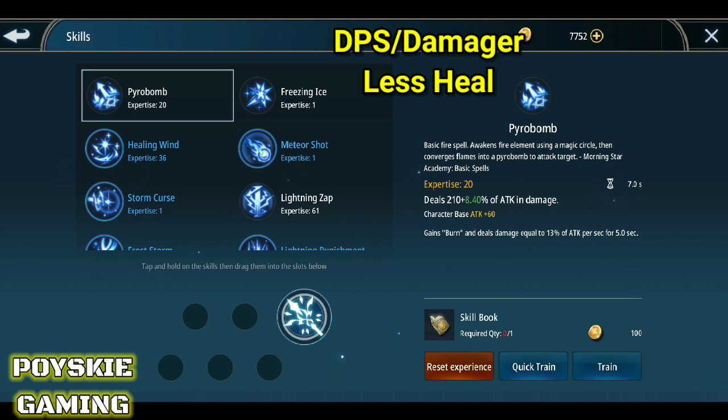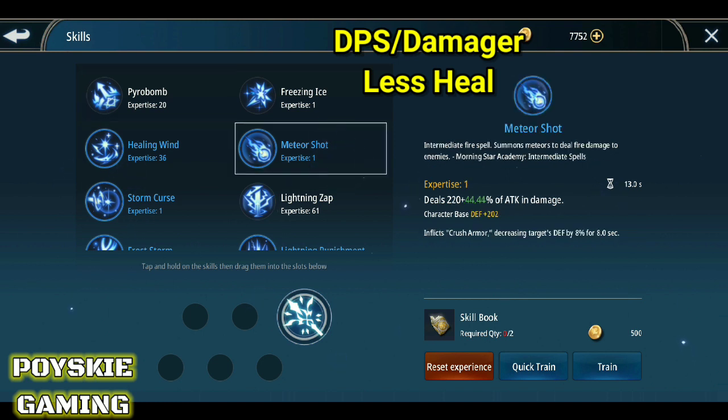Susunod naman is yung Meteor Shot. Yung sa Meteor Shot naman, ang tumataas sa kanya is yung DEF — yung defense mo — kumukunat ka rin. Ang kailangan mo kasi diyan, bukod sa DEF, yung decreasing target's DEF — yung defense ng kalaban — plus 8%.